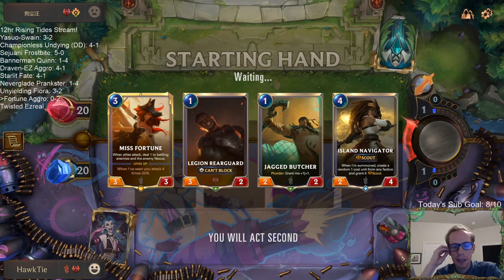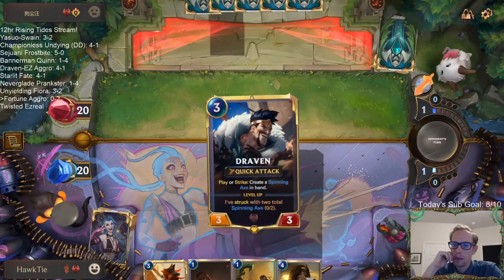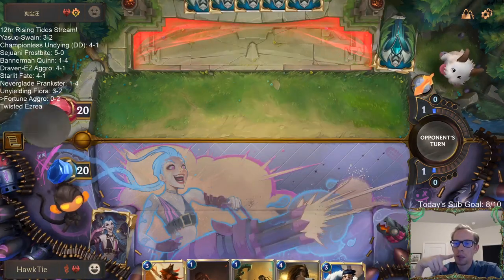Aggro can definitely be like that — one mistake and you're out. They had the perfect five mana to punish me: Brightsteel Protector, which is a blocker and kills your Draven, plus a four-four. I thought I was going to be able to go wider. With five mana I was triple-spelling, but they really had the answer to punish me.